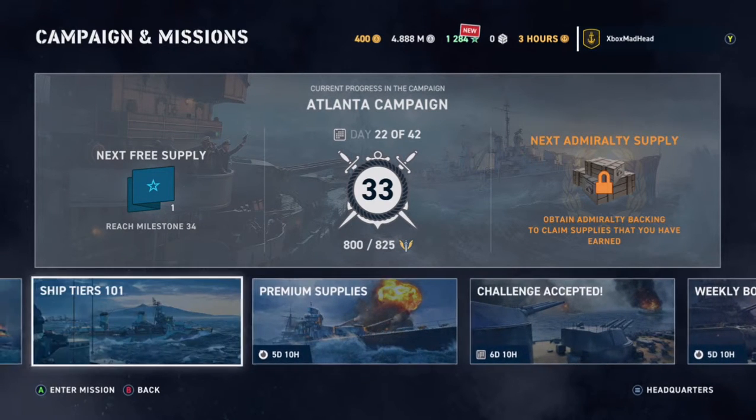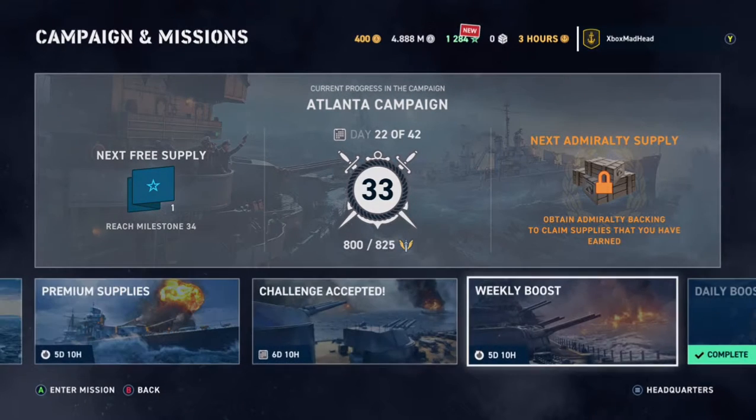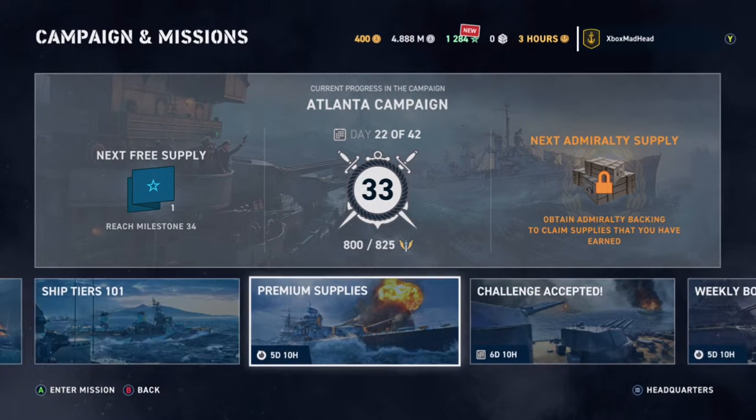There are also weekly and daily boosts running every day. You want to save up doubloons and use them to buy a premium ship so you can do the premium challenges. That's the quickest way to rank up and get new ships - just do these challenges, collect the bonuses, and keep playing. Thanks for watching, this is Alt, and I'll see you in the next video.